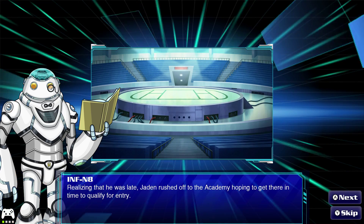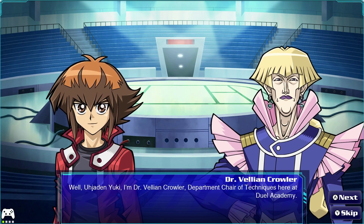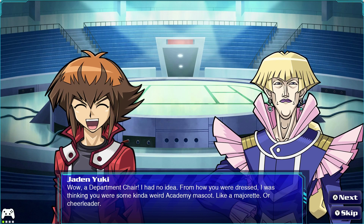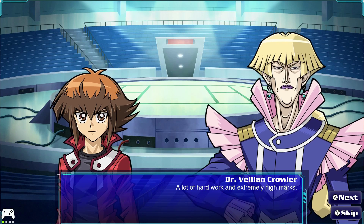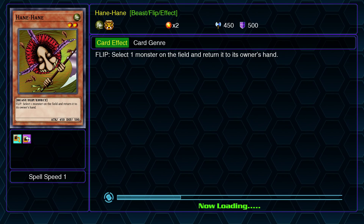Realizing that he was late, Jaden rushed off to the academy, hoping to get there in time to qualify for entry. "All right, test time. Son, what's your name?" "Jaden Yuki." "I'm Dr. Velion Crowler, department chair of techniques here at Duel Academy." "A department chair? I had no idea — from how you were dressed, I was thinking you were some kind of academy mascot, like a cheerleader." "How do I get one of those cool blue duel blazers?" "A lot of hard work and extremely high marks. Of course, you first have to get in, and I intend to make certain that won't be happening." "Well, I'm ready, so let's duel."